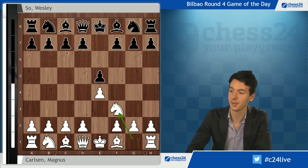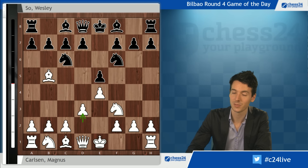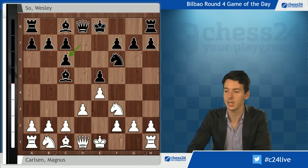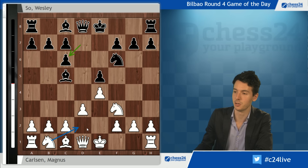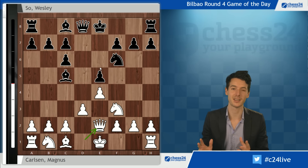Starting out with e4 e5, knight f3, knight c6 - So is going for the Berlin, but Carlsen says no thank you. No Berlin endgame today, playing the anti-Berlin 4.d3, bishop c5, and now bishop takes c6, going for this particular structure. Now a rather unusual move: queen e2, which hasn't been played as much. Usually the main move here is knight bd2 or even h3, but queen e2 is saying 'I'm flexible - I might castle kingside, but I'm not sure yet; I might also castle queenside.'